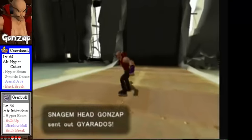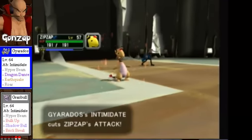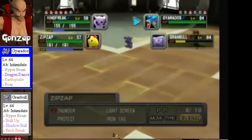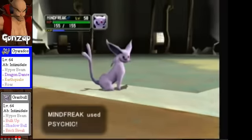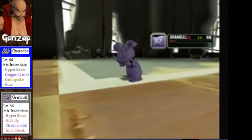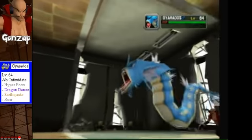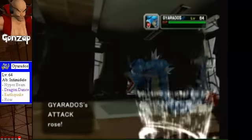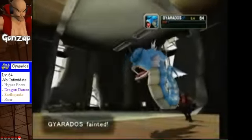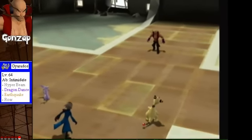Last Pokémon is Gyarados — level 64 with the ability Intimidate — with moves Hyper Beam, Dragon Dance, Earthquake, and Roar. Gyarados right here is no pushover. This is the Pokémon he replaces Shadow Skarmory with, because if you didn't catch Skarmory in the last fight, this would be Skarmory and here's your second shot at catching it. There goes Granbull — one threat averted. He's probably going to use Earthquake. Dragon Dance — okay, that's even worse. If he lays down a Dragon Dance and raises both attack and speed with Gyarados being this strong — HOLY CRAP! Did I just beat him? HOLY CRAP! I just beat him! Oh my God — with only losing one Pokémon too!